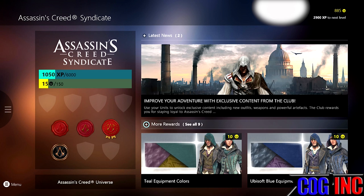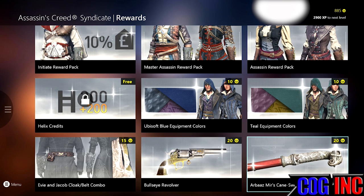What you're going to want to do: go to More Rewards, and as you can see, we have all of these different awards here — Bullseye Revolver and others.